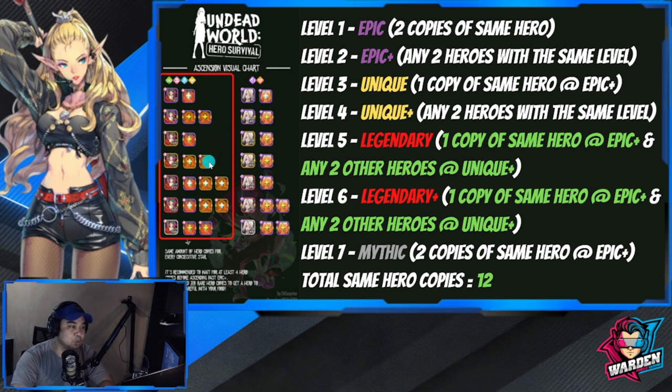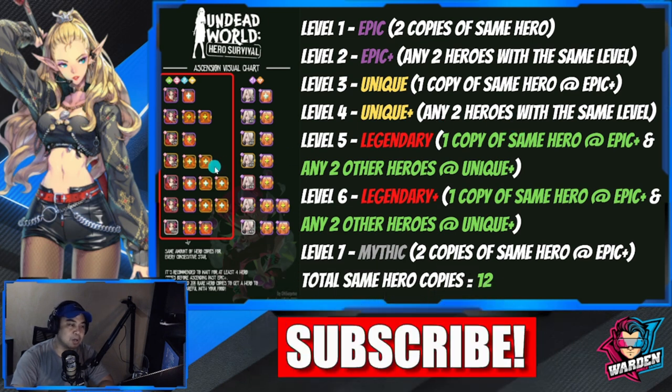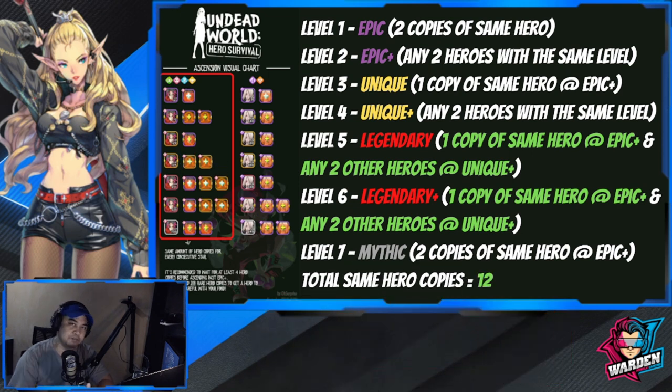After ascending, you'll move next to Unique. For Unique, you need a copy of the same hero at Epic Plus. Once done with Unique, your hero goes to Unique Plus. At Unique Plus, to ascend you need any two heroes of the same level — any hero at Unique Plus as well. It's kind of confusing at times, but bear with me.